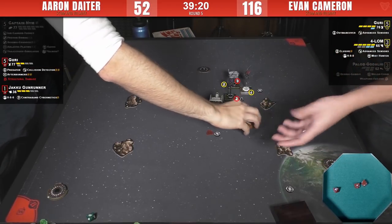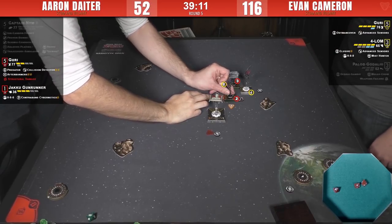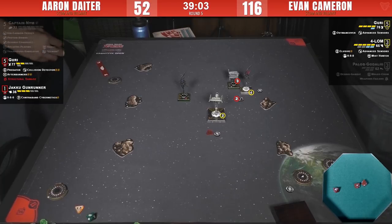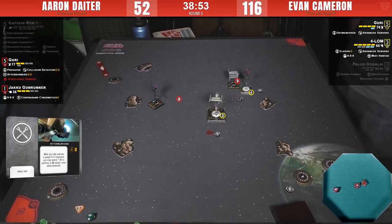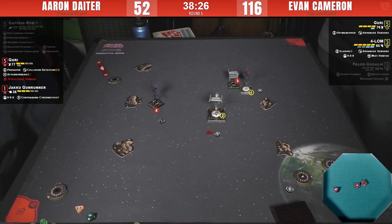Are we going to see Afterburners? Possibly just a regular boost and then a barrel roll to get range 1 on Forlom — the barrel roll won't quite do it here though. The amount of distance you can gain with that combo is impressive. Maybe the barrel does get him out of Evan's Guri's arc. He is sitting on two defense dice with Outmaneuver reducing him further — he'd be back up to three and then back down to two. Evan has a target lock on Aaron's Guri. Aaron can't survive a shot from Evan's Guri and must barrel to get out of arc.